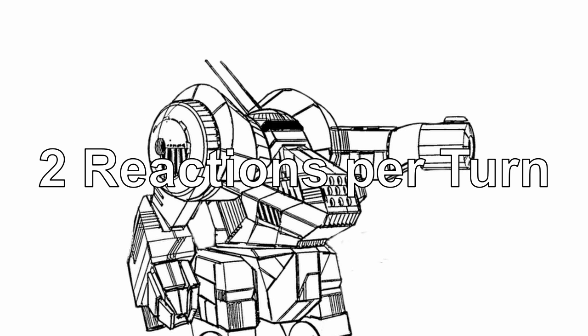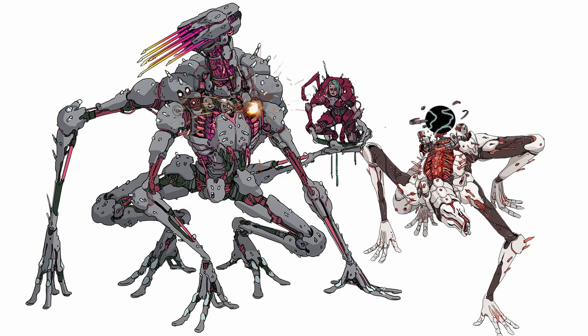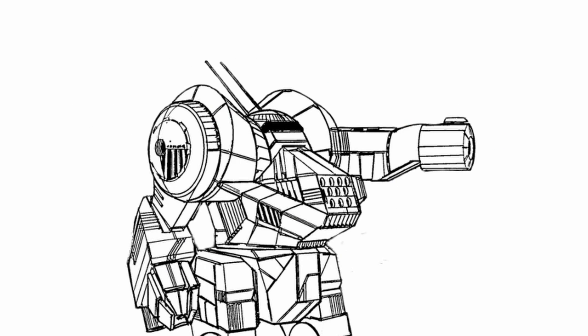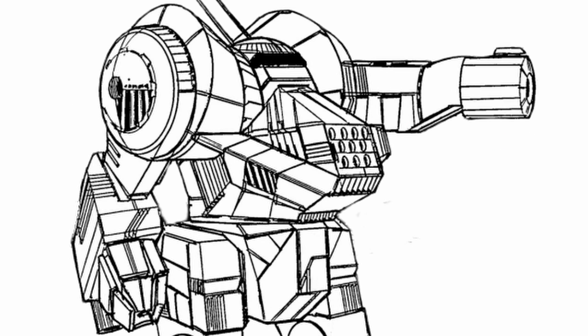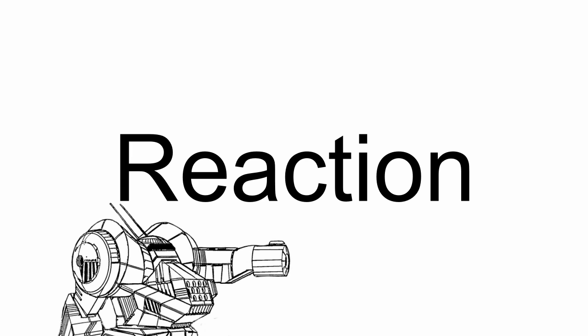Second, Gaze, lets Gorgon do two reactions per turn unlike literally everything else in the book. And third, Guardian, which lets adjacent allies use Gorgon as hard cover. With these three traits combined, this makes Gorgon a defender mech that defends allies by reacting to any threat inside. Keyword on reacting — you're gonna see a lot of this in the rest of the license as Gorgon heavily relies on reactions.